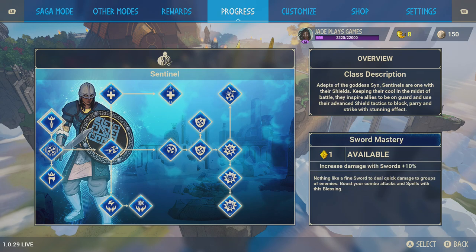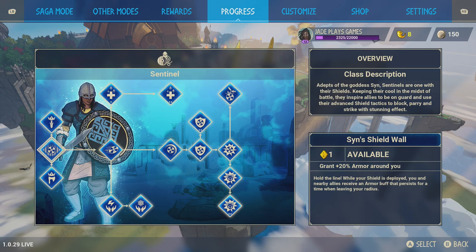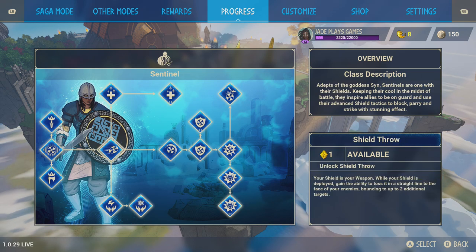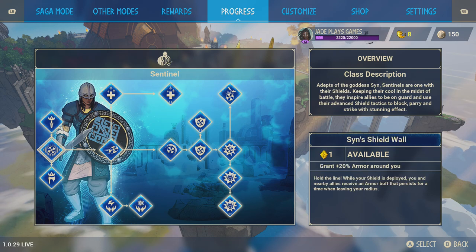The typical 10 extra damage for axes or swords — I would say ignore those until a bit later on unless you've got a decent sword you're committed to. You probably want to save your points for some of the other stuff. A lot of this class's abilities rely on blocking and stunning, so you could probably choose either one.